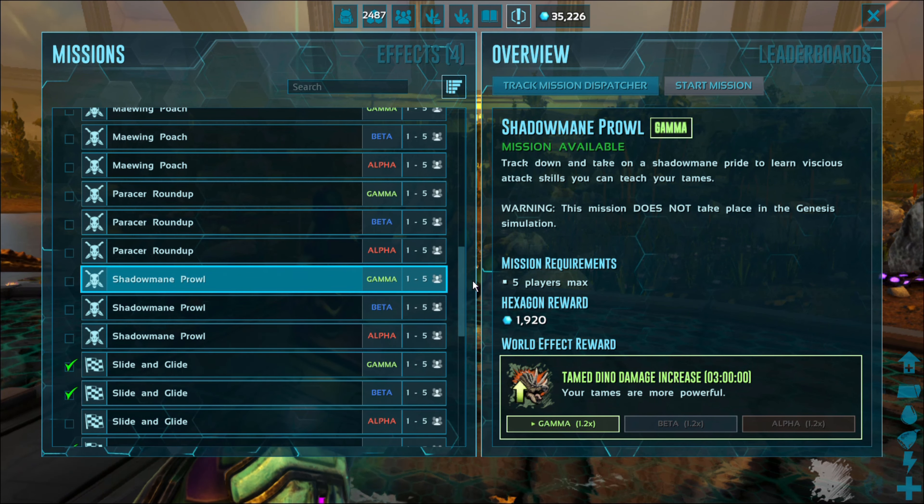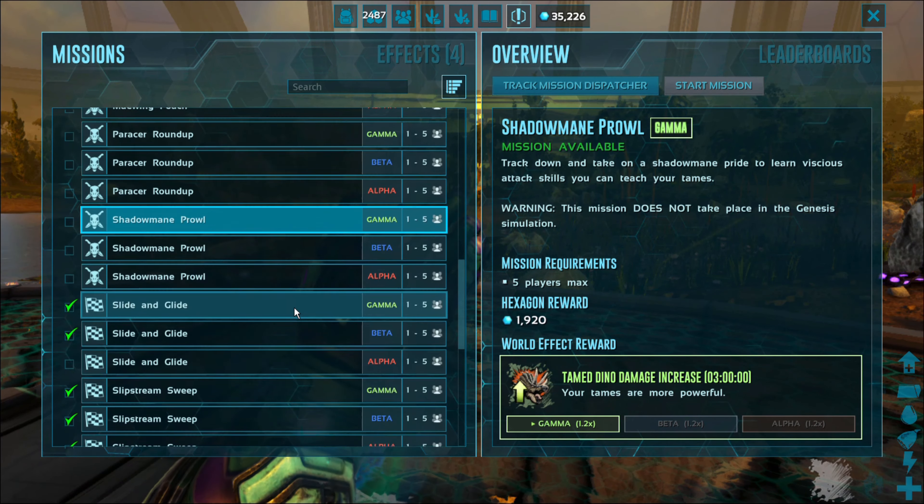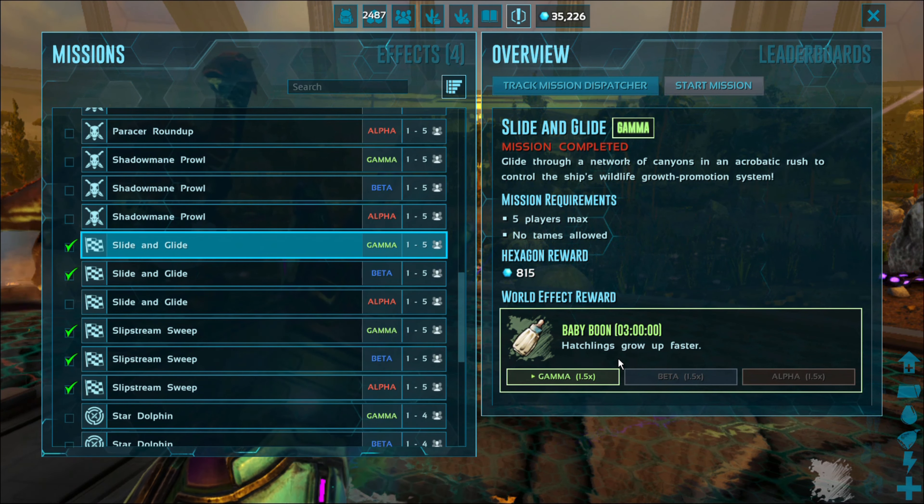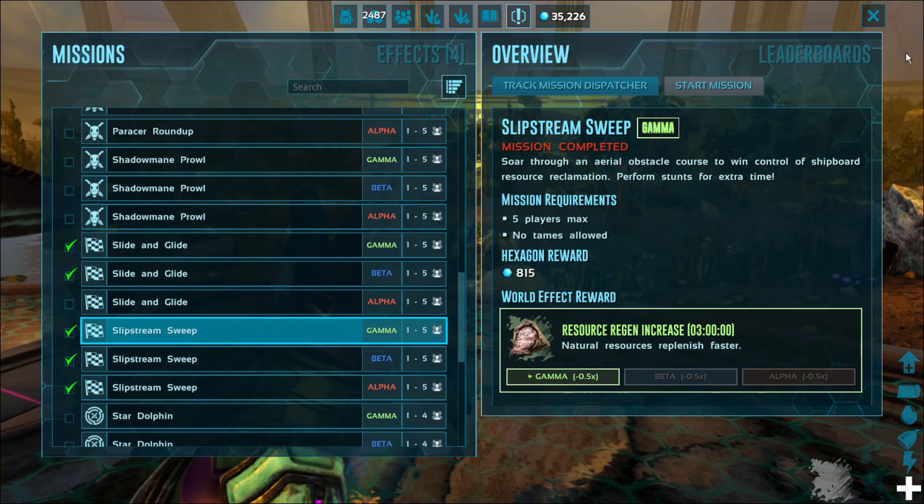Shadow Main Prowl — do this one and your tame dino damage is increased, so if you're fighting with your dinos they're going to do better. The Sliding Lag, which I just showed you guys, gives you a baby boom increase.